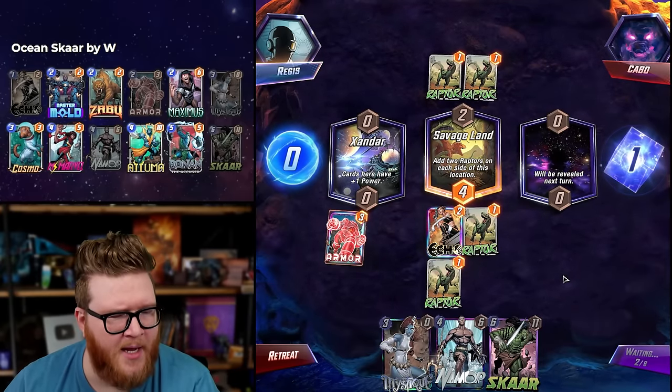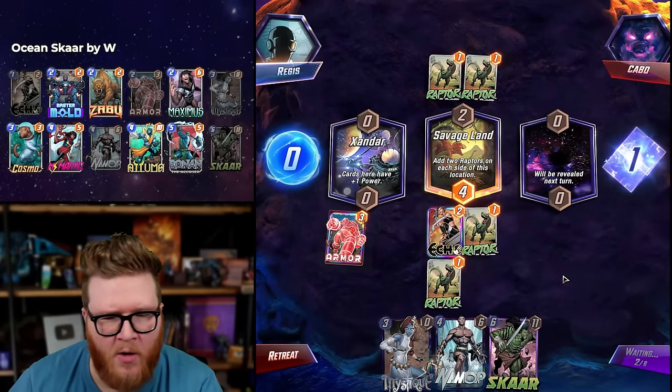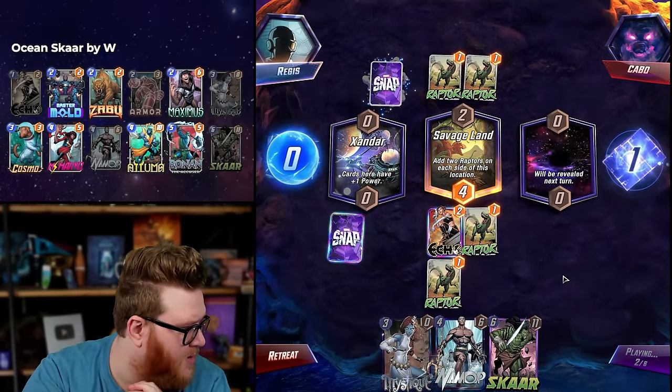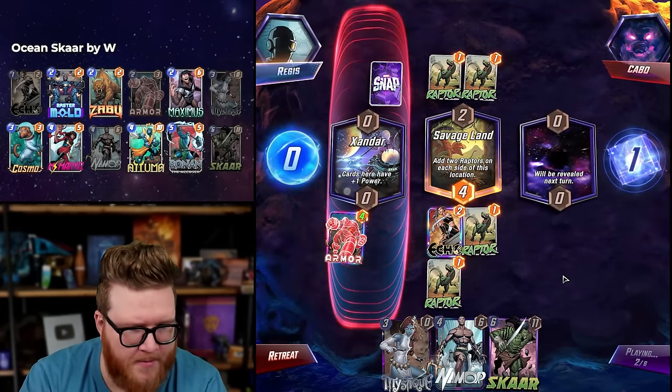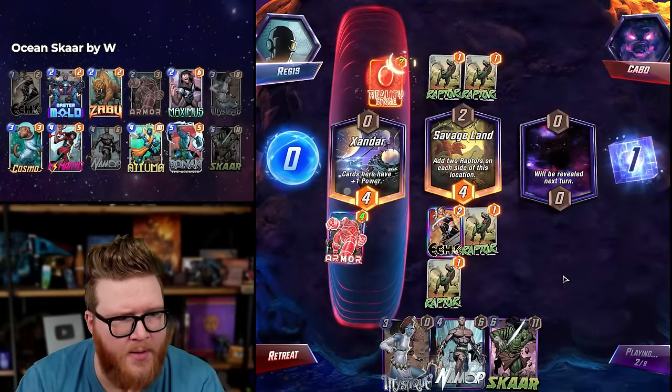Namor right is pretty good — Mystique kind of dead. We have the option to add a big card mid — either Scar or Ronin — so it's not crazy that we can win mid still, just a little tough. Not a lot of space. Miss Marvel normally wants to go there but it may not be worth it.